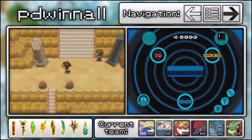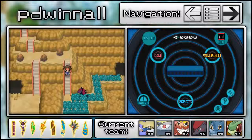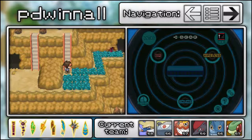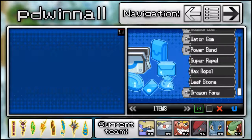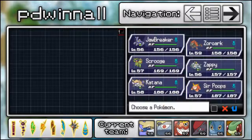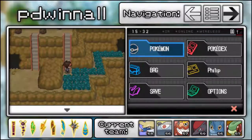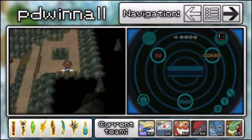If you just go right here, you will see Zoroark sitting right here waiting for us. I'll pull up a Super Repel just in case — don't want to run into any wild Pokémon — and I'll put Scrooge out in front because it will be useful for what we're about to do. All we need to do is follow this Zoroark.